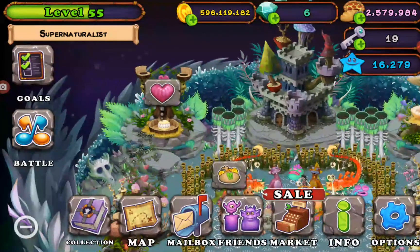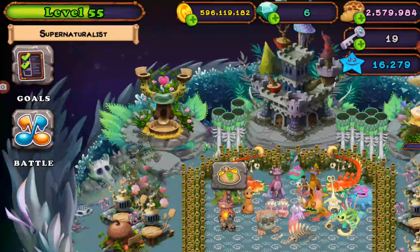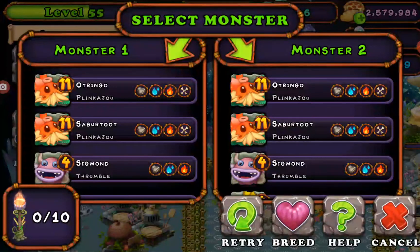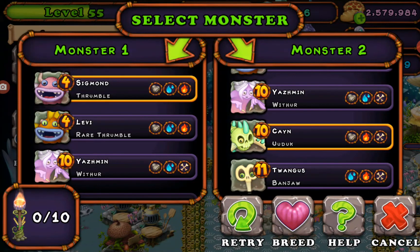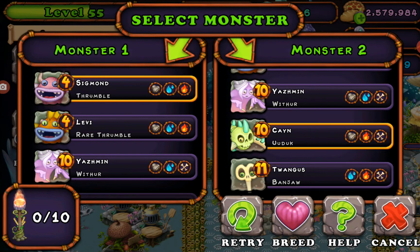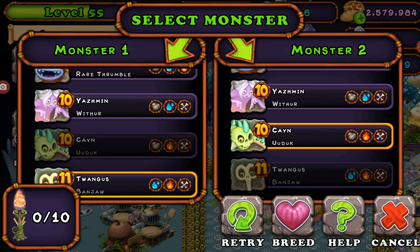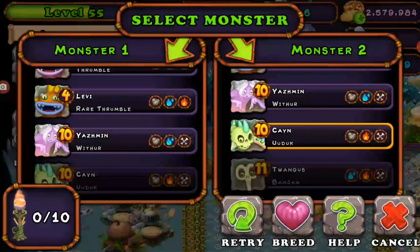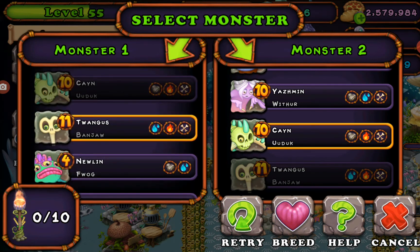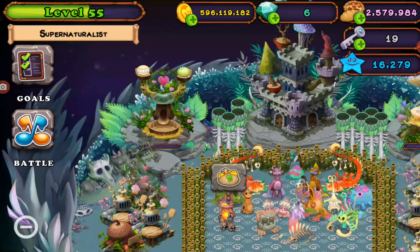Without further ado let's go over the combinations. The combination is any three-element monster with the fire element in it. Examples: Trombol plus Udok, Trombol plus Banjo, or Udok plus Banjo. Trombol takes 20 hours but Udok and Banjo take only 16 hours, so if you get Trombol it will be a waste of your time. The best combination is probably Banjo and Udok.